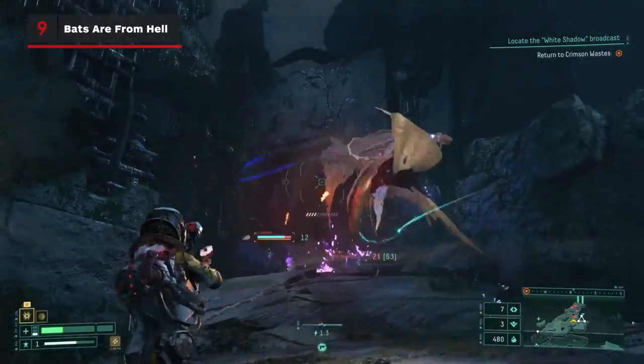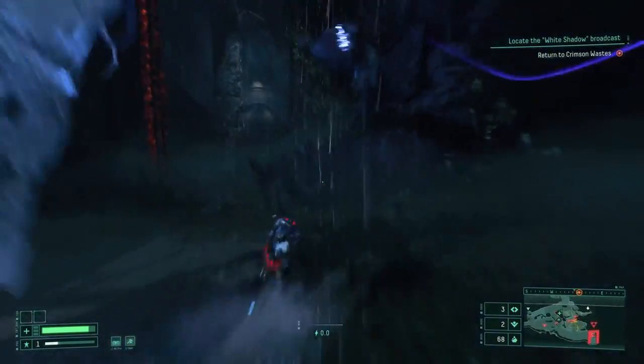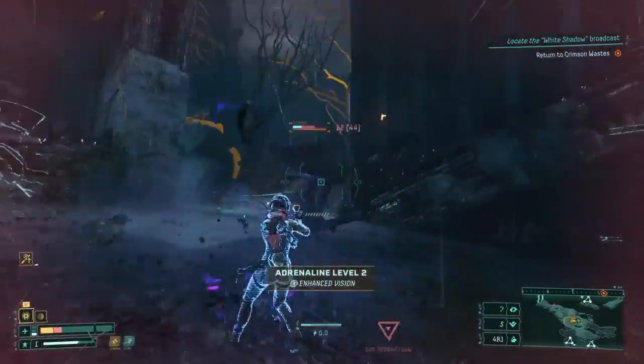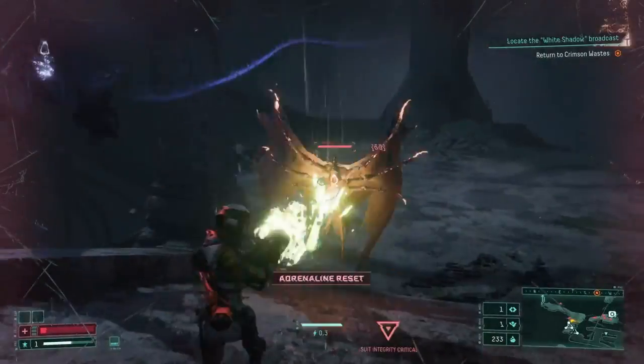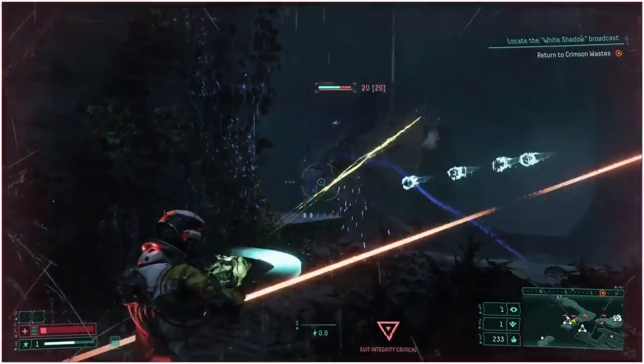The Lamiadons in the first biome — those are the bat-snake things — can be a real problem when they surround you. The orange glow means they're about to charge, and those suckers go far, so make sure you're ready to dodge, or shoot them to cancel their attack. According to the databank, they can manipulate space-time, so good luck with that.